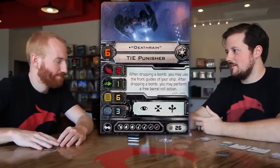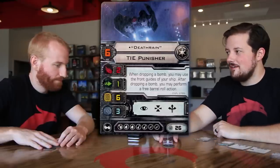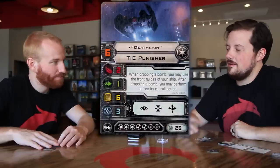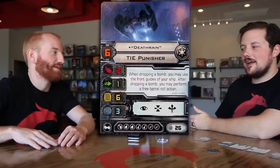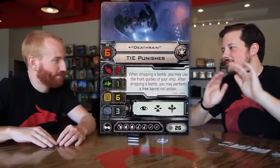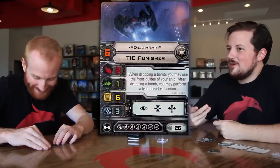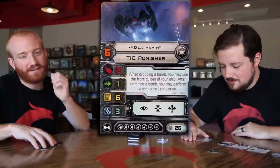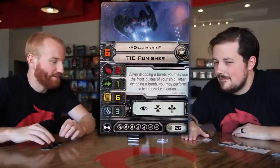From a practical standpoint, having that versatility of bombs being either direction is actually very powerful because now your opponents can't be on either side. And more importantly, it's just the pre-boost — I'm dropping a bomb that might do something, but what I'm really doing is effectively boosting before I go. The boost turns any bomb drop into a free barrel roll before your attack. Picture any bomb you want — would you pay two points for an emergency barrel roll? Especially if you're running the munitions upgrade — just discard the token and barrel roll.